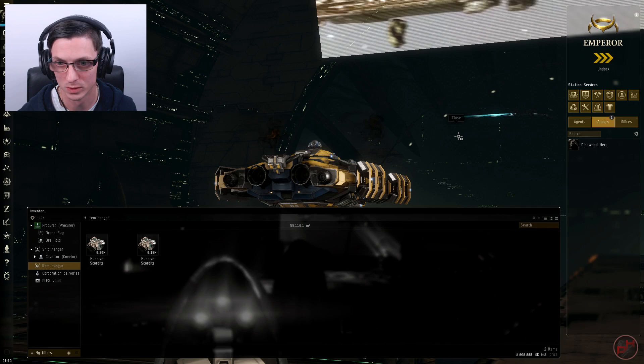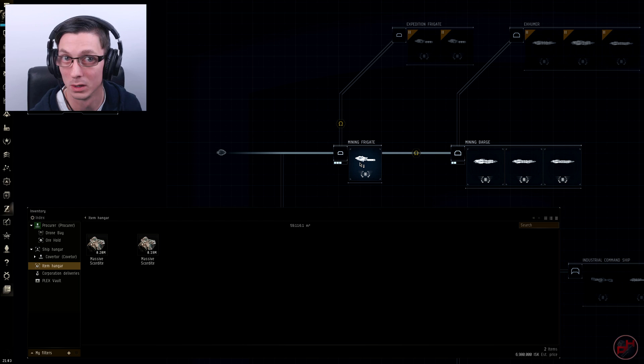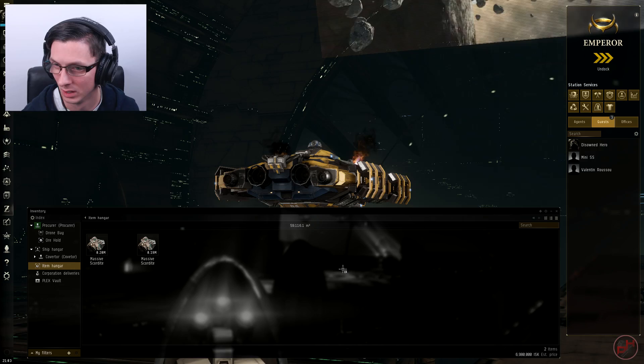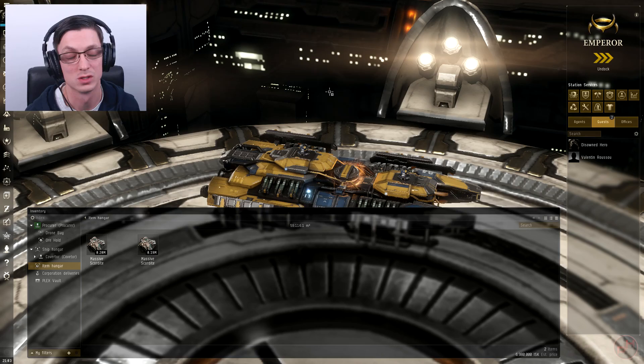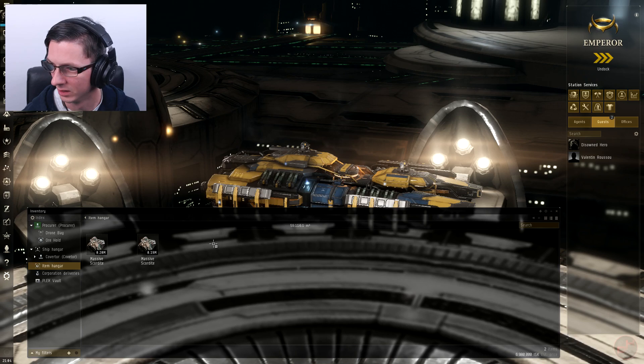There's one more ship to test: the Venture. I should mention that you need to be Omega to fly past the Venture, so if you're an Alpha clone the Venture is your only mining ship option. It only seems fair to include it in the comparison. I'll do another video for other security systems, but sitting through ten hours of mining in one video is probably too much, so I'll wrap up with the Venture and then compare everything.